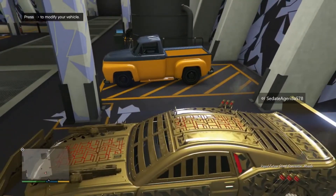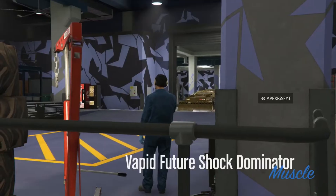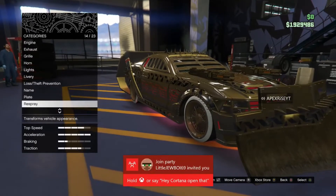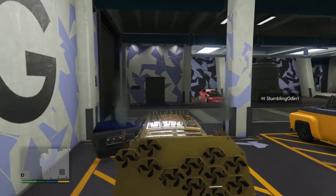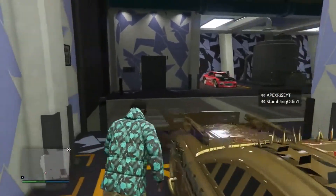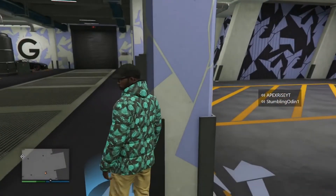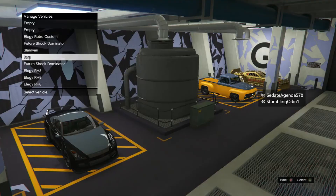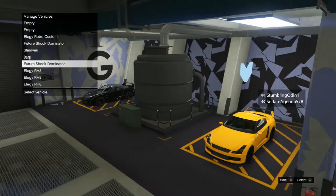That's basically the glitch — you just keep doing that. You can also dupe multiple vehicles at once. For example, as you saw I did one Future Shock Dominator, but I could have also gone over to the Elegy Retro Custom, swapped it with a normal Elegy RH8, hopped in the Elegy Retro Custom, changed the plate or window tint, and rinse and repeat. I end up filling up the whole garage.